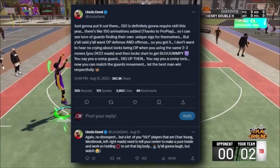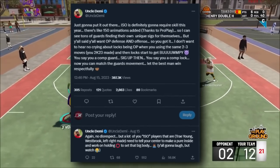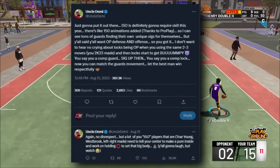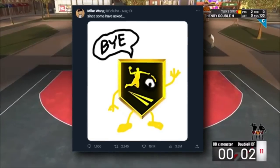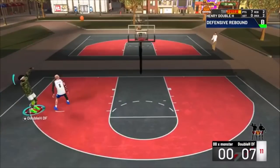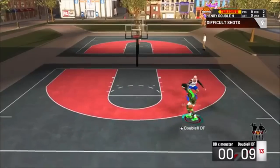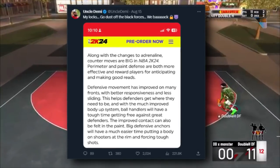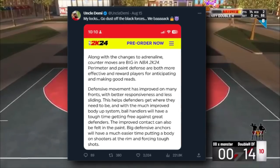Uncle Demi is basically talking about how ISO is going to take skill this year — thank god. I've always been an ISO player regardless. 2K23 ISO was way too easy, so a lot of you who were isoing this year might want to think about making a build that's going to be able to take screens again, like it was back in 2K20 and 2K19. Also, limitless takeoff is removed from 2K24 — your dunk rating will affect how far you can jump, but you won't be jumping from the free-throw line unless you get a high enough dunk rating for the Michael Jordan dunk package.